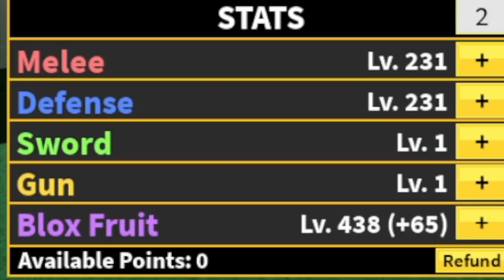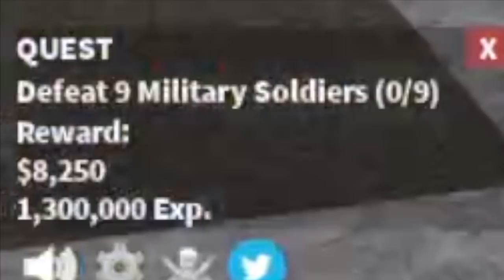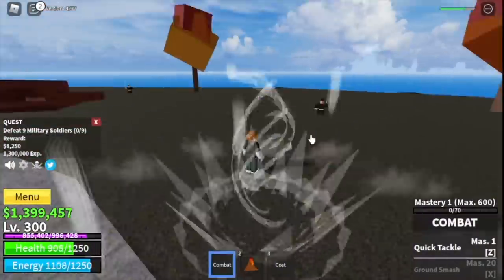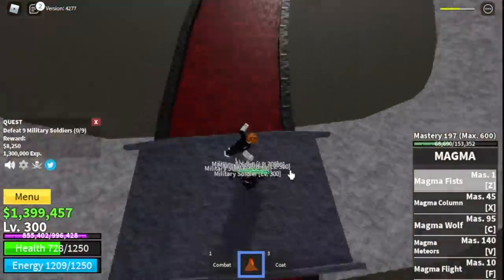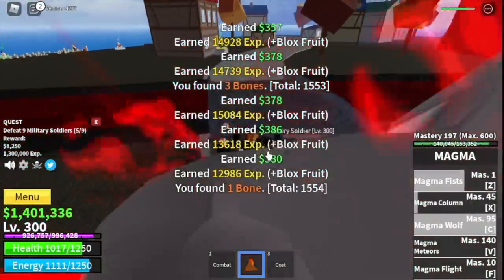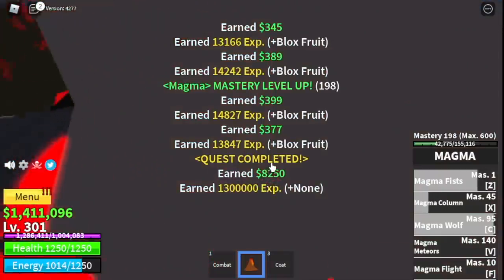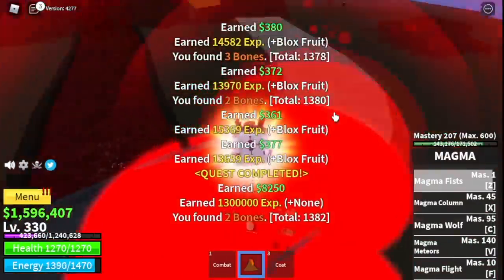Next up, magma village. Here we're going to start with the military soldiers — lure five at a time, bring them near the bridge. Note that some military soldiers have haki and some don't, so take note of that. The goal is to reach level 330.